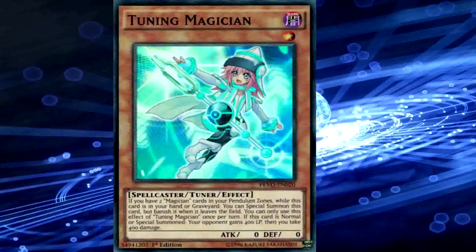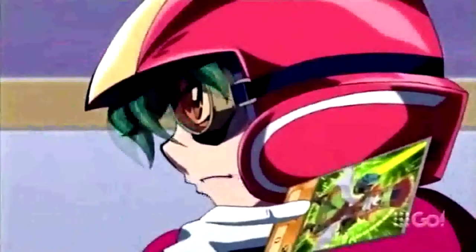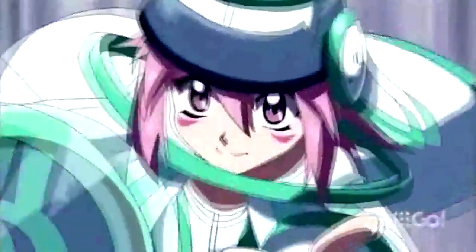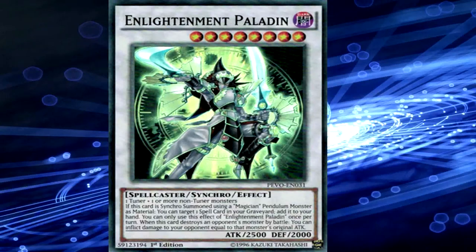When I Summon Tuning Magician, you regain 400 life points while I take 400 points of damage! I know it sounds crazy to give your life points back, but by doing so, I get to Summon Performapal Life Swordsman! Tuning Magician tunes Radish Horse and Time Breaker Magician! I Synchro Summon! Welcome to the battlefield, Enlightenment Paladin!